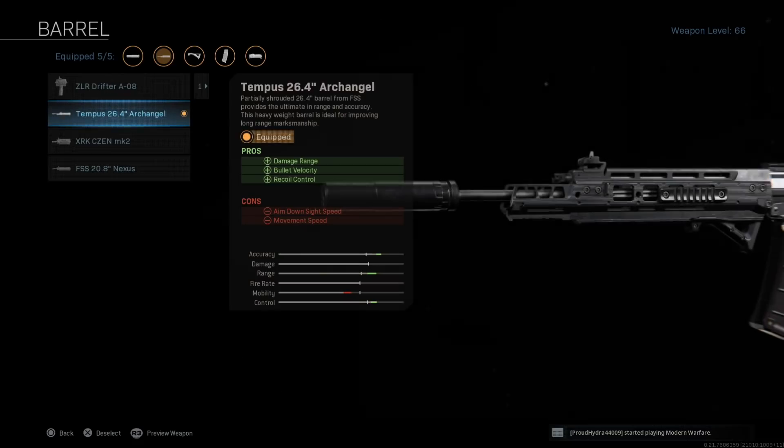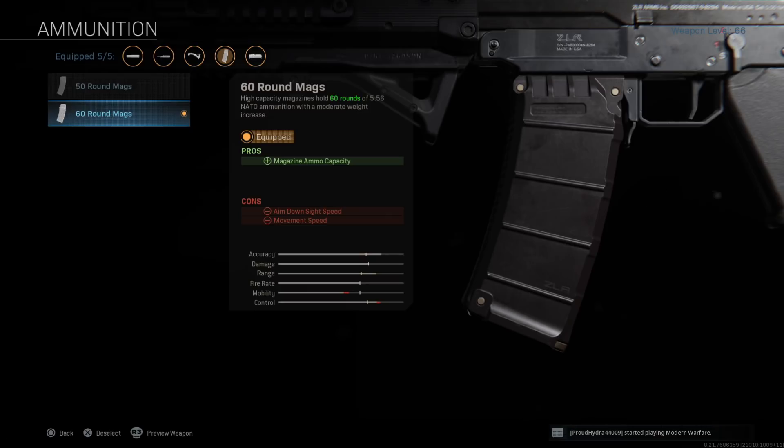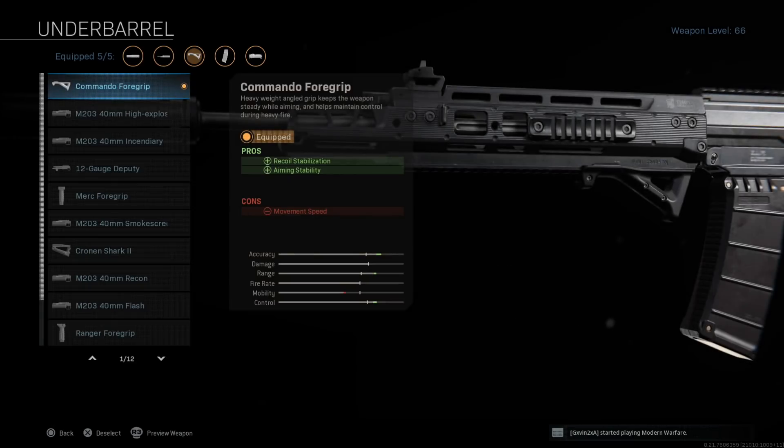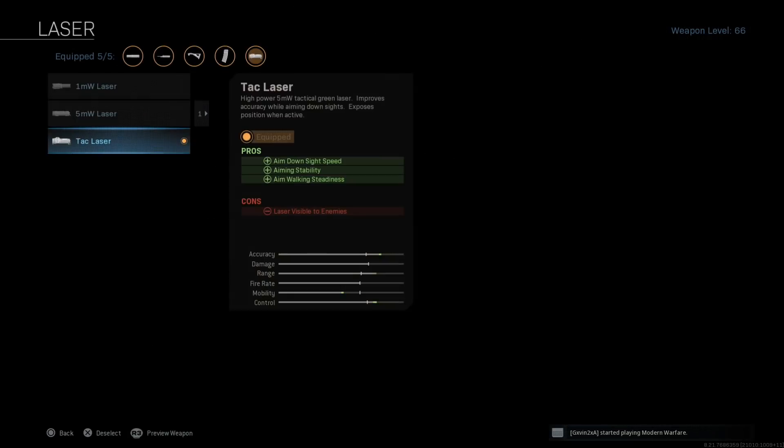The Grau setup: Monolithic Suppressor to keep you off the radar and improve damage range. The Archangel Barrel is the most important attachment — it actually doubles your range over any other barrel, even the Nexus Barrel, and basically gives you no recoil whatsoever. 60-round mags to improve magazine size — absolutely necessary in quads and trios, less so in duos and solos. Commando Foregrip to reduce recoil and make it easier to pick people off at long range since there's no sniper rifle in this class. And the TAC Laser to improve ADS speed and snap onto targets faster.